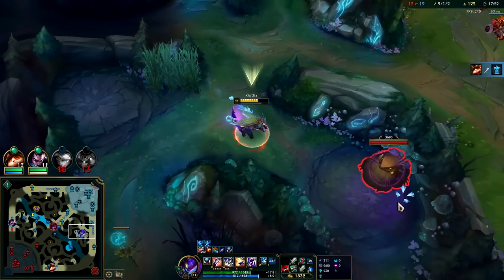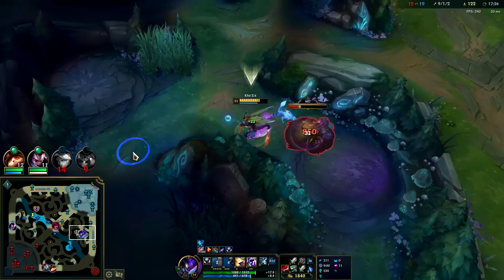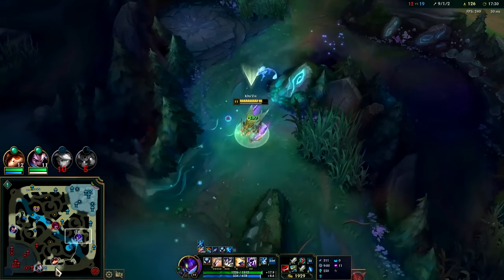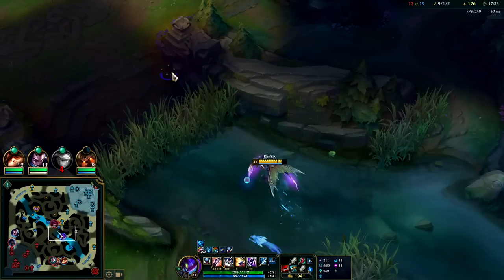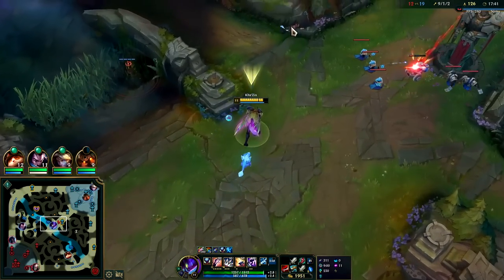Teemo's bought items — if I were them I'd go kill Teemo right now. Let's use the bushes to get into position. Two or three Blue Jungle items — why? It's the best one on Kha'Zix unless the enemy team has something like Fiddlesticks or Annie, then you can go for Green Jungle item instead.